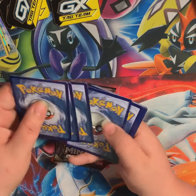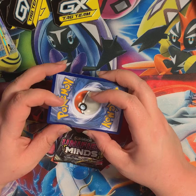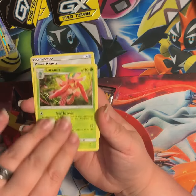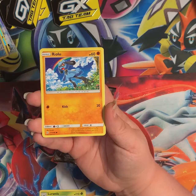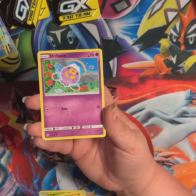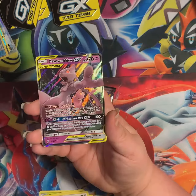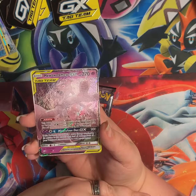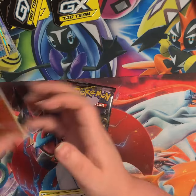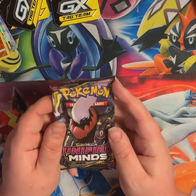I'm gonna guess Fairy Energy — Psychic, close. Morantis, Giant Bomb, Bug Catcher, Riolou, Meditite, Shroomish, Slakoth, Drifloon, Lucario, and Mewtwo Mew GX — so we've pulled two of the three artworks for the Mewtwo Mew GX tonight, just tonight. Will the third one be in here? Will we get the secret rare?